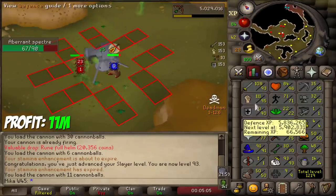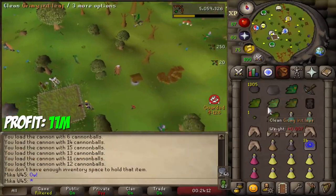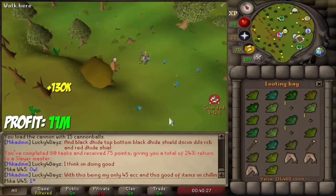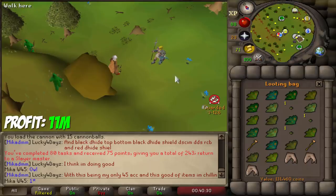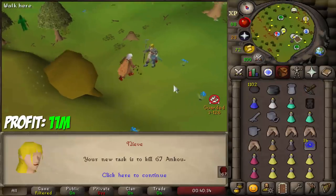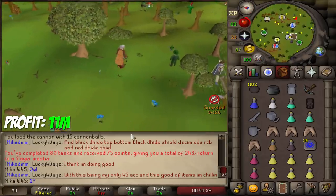I guess the next level will be strength or defense, so let's look forward to that. Trip number one of Abbey Spectres for a grand total of about 260k. Then 130k in the next trip. We have now completed 80 tasks in a row, which is awesome. We get a little bit of bonus points and we get an Anku task — simple, very fast one.